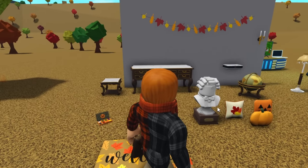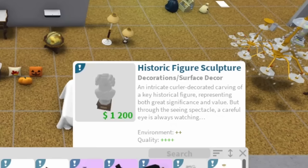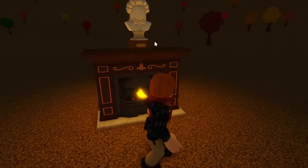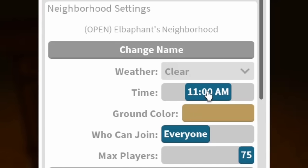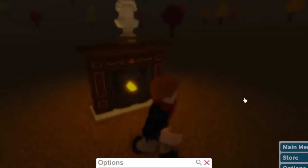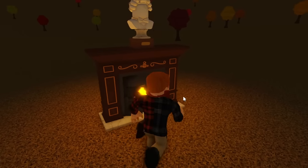The statue head actually turns and looks at you. Its description says 'a careful eye is always watching,' hinting at this. It looks like the statue only follows you between 8:01pm and 3:59am. If you change the time to 8pm it won't follow you, but at 8:32pm it is following me. At 4am he doesn't follow me, but right up until 4am he did — so 8:01pm to 3:59am is the window.